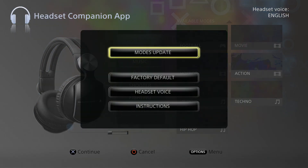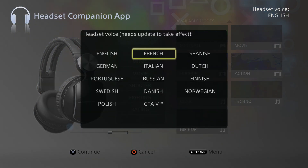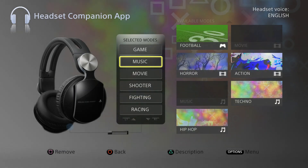You can also assign the headset voice — English is the default, but you can also choose Spanish, Norwegian, and you even have a GTA 5 language, which is freaking awesome. And you can always return back to factory default as well.